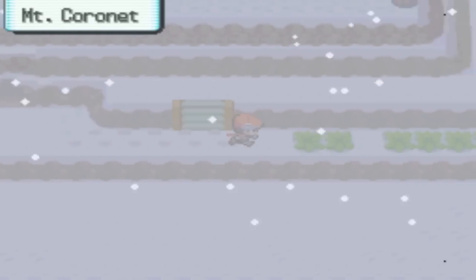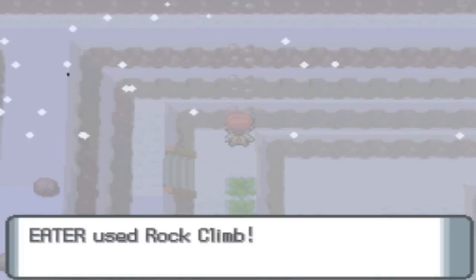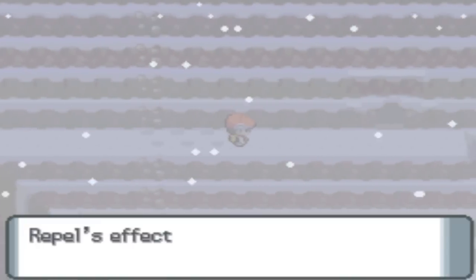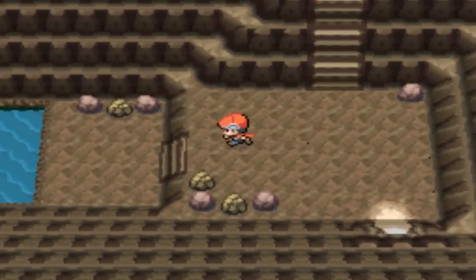Pretty much what you want to do, if you already know where the waterfall in Mount Coronet is, is you want to go to the waterfall and just use your Super Rod on the waterfall. So you rock climb up here, turn right, we're going to go in this sweet opening in this mountain. Let's use Max Repel again. Since we shall be using our Super Rod, it won't matter.